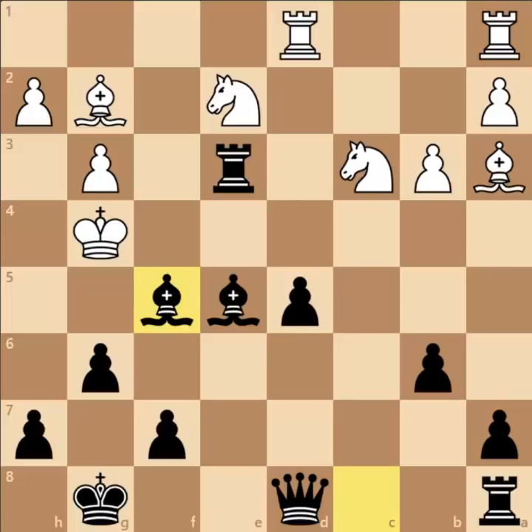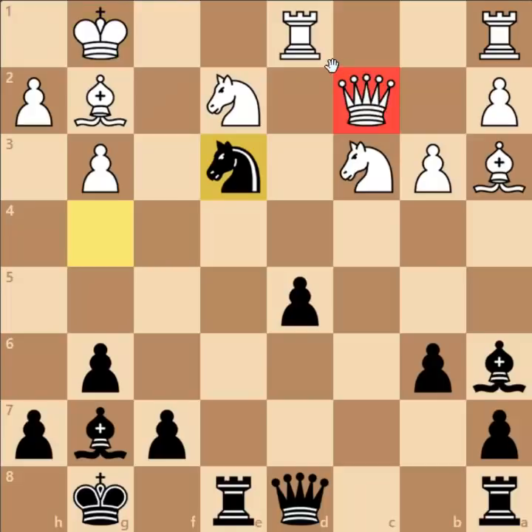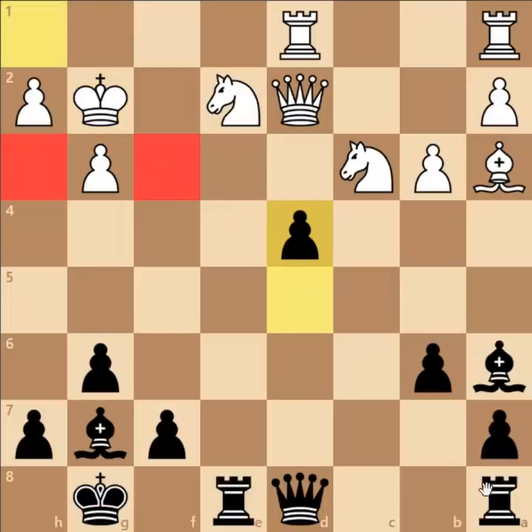After Knight to G4, King to G1 was played, and here comes Knight captures on E3. This attacks the Queen, the Rook, and the Bishop. White thought that after Queen to D2, Black would capture the Rook — but White would then have a great position. But here comes Fischer's idea: he captured the Bishop on G2. Fischer himself said the White King is at Black's mercy. King captures on G2, and here comes Pawn to D4 using the light square.